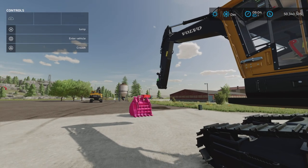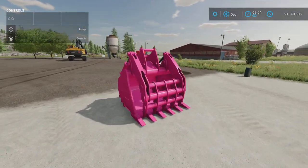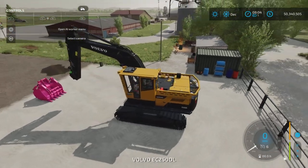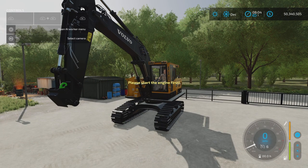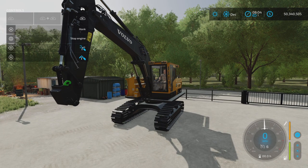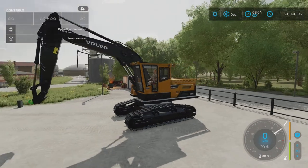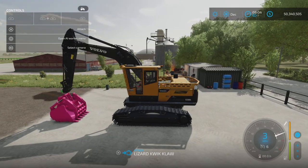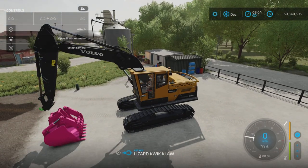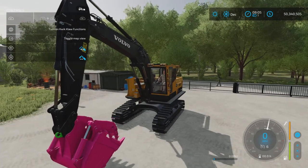Now, how do you hook it up? Get in, have your engine started, and orient your bucket so that when you drive forward — there we go — we got the Lizard Quick Claw attached. So now it is attached.